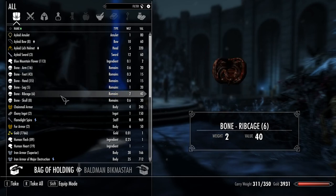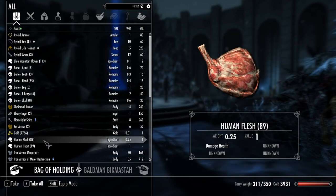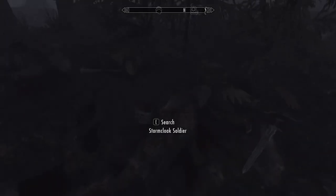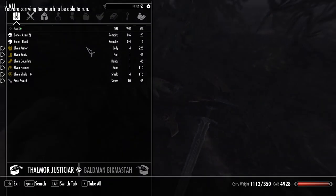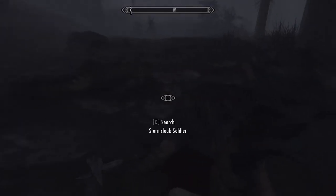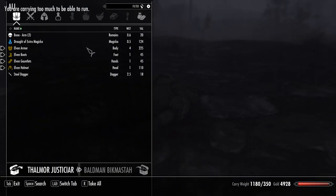To loot components from a corpse you have to open it while sneaking. Once your king crab has killed enough bandits and you've been able to loot a complete set of bones, you can craft your first skeleton using the summon skeleton spell. You'll also need a petty soul gem for each one of your skeletons. Luckily these aren't too hard to come by, but it can be difficult at lower levels.